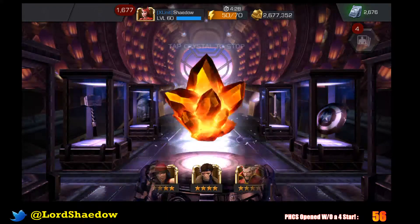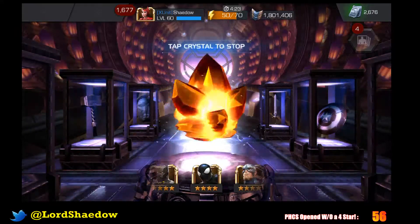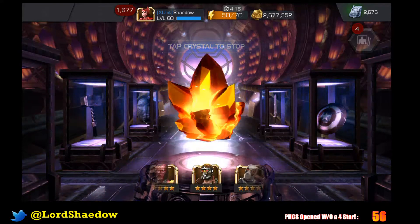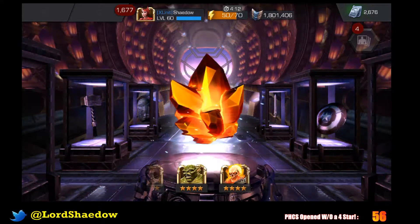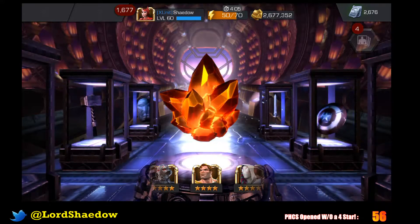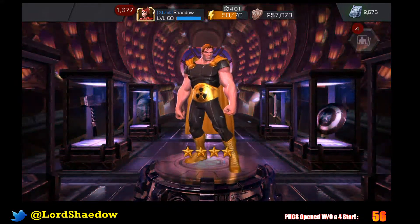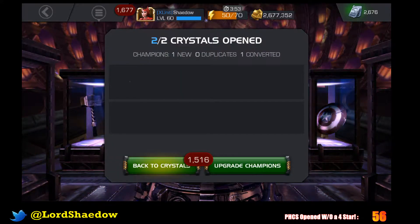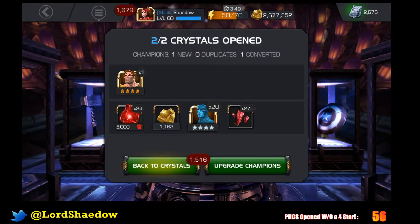All right, last one. See what we get. So far I'm not upset about anything I've gotten. See what Kabam gives us. I don't even know what to ask for because like I said, anything is good. In the words of Dave — Hyperion! Okay, that made it all worth it. I have been waiting for a good cosmic champion; he is the one I've been waiting for. I have a cosmic awakening gem and about 66 cosmic signature stones. Now that is awesome. That made the video right there for me.